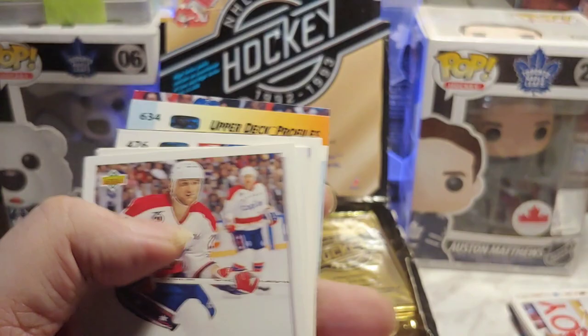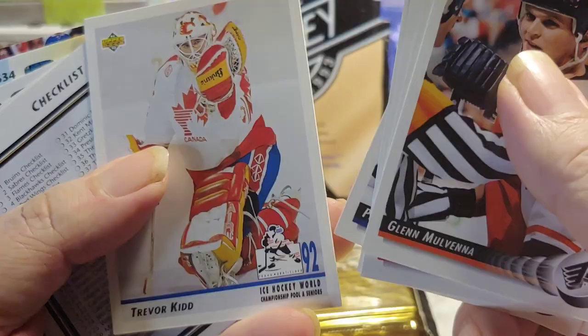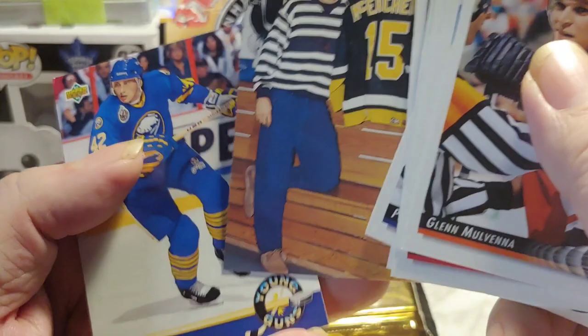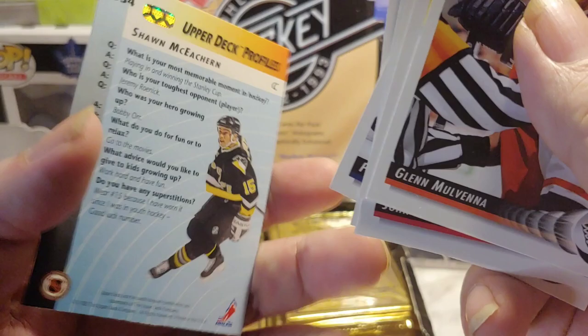Here we go — World Junior Tournament. We got Frederick Zacks rookie, and then Stefano Storov rookie, and Trevor Kidd rookie. Vincent Damphousse. And Stephen King Young Gun. As you can see the Young Guns are a little more common, and then they stopped doing Young Guns. Sean McEachern's profile.